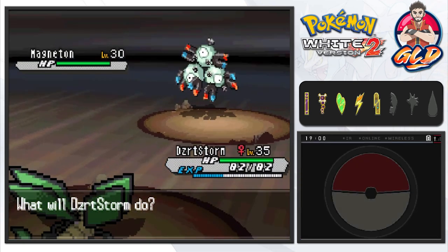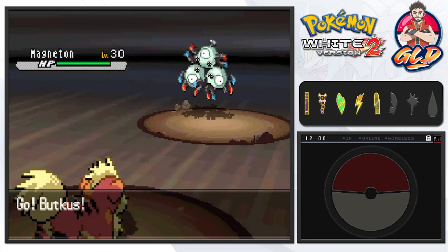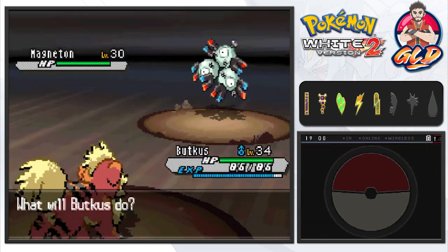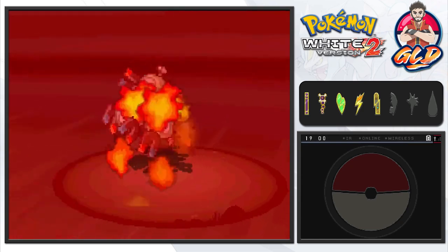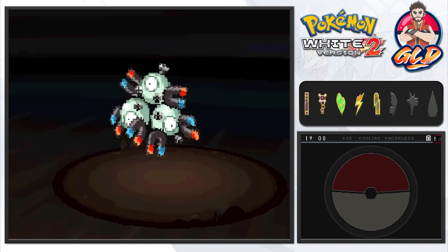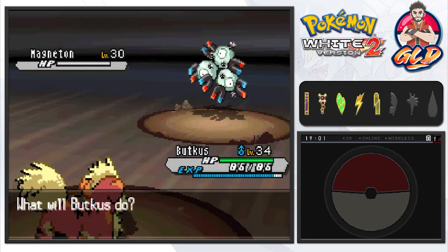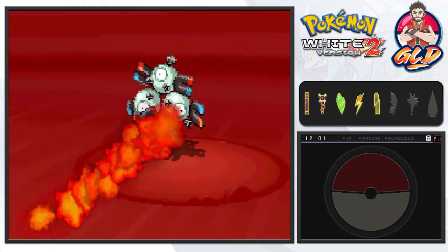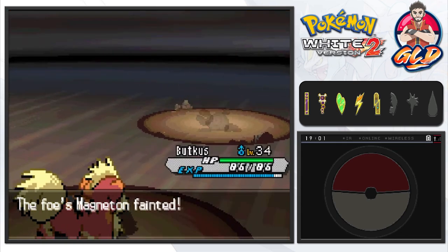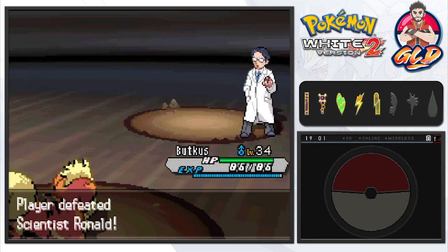There is a Magnetite in our face so let's go ahead and switch it out. Here comes the X Attack — that is not going to work well for you because look at this Flamethrower attack for the win! It used Sturdy to survive, and here comes Metal Sound which lowers our special defense.